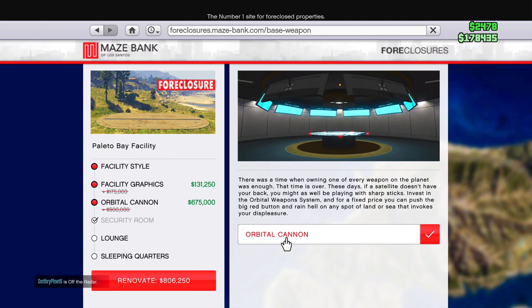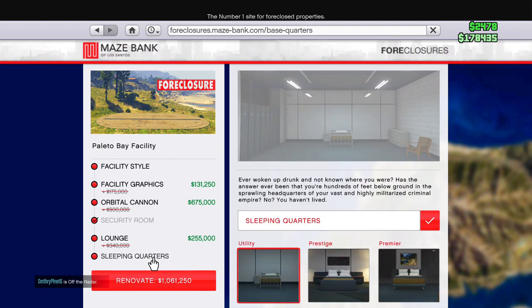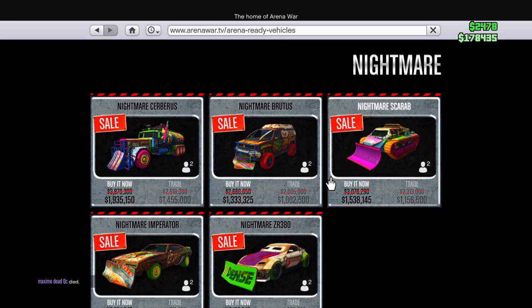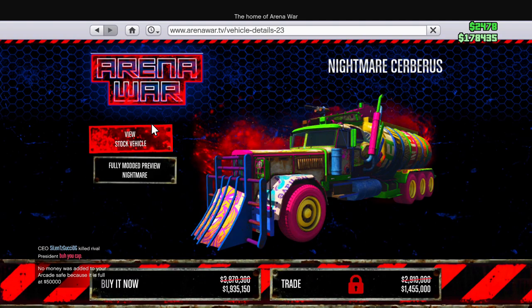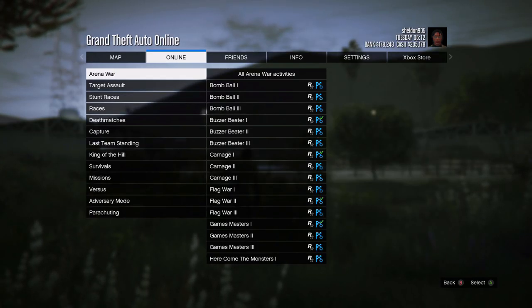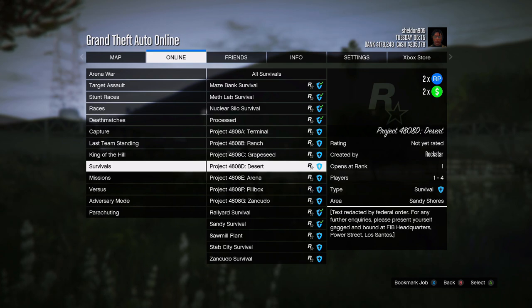The Los Santos Customs still has the Sanctus and other Halloween-themed vehicles on sale from last week. More importantly, in Arena War under 'War Ready Vehicles,' select Nightmare as the category and all nightmare vehicles are 50% off. Let me know in the comments what you're planning to pick up from this week's sale.